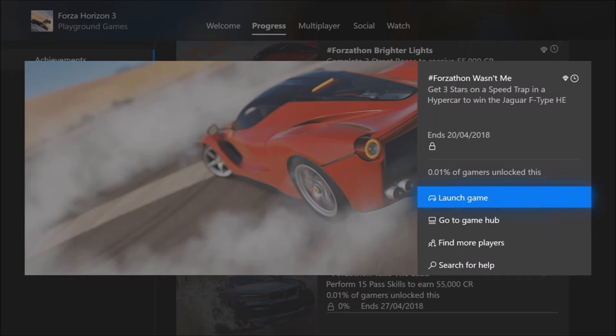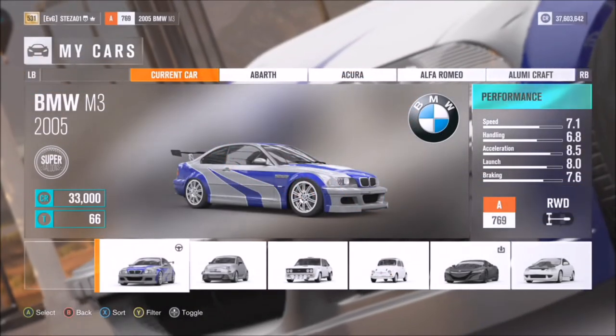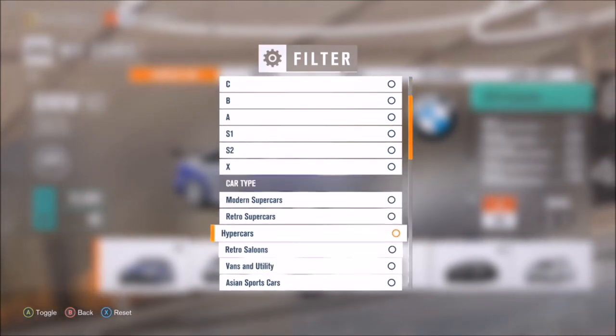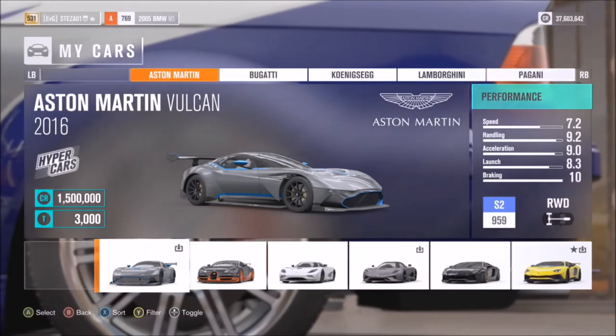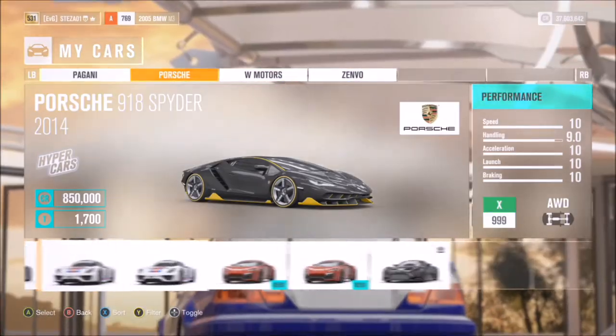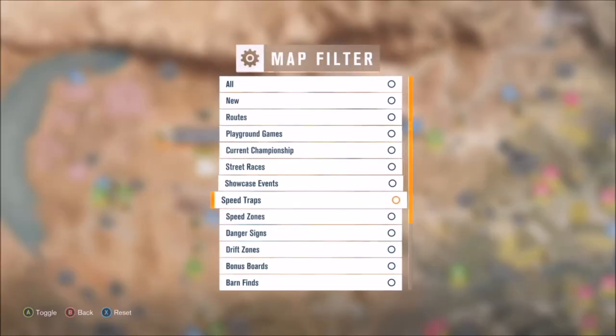The final challenge wants you to get three stars on a speed trap in a hypercar to win the Jaguar F-Type Horizon Edition — yet again a very easy one. Filter your cars to show only hypercars; there are multiple to pick from. If you don't have one, check the auction house as some go fairly cheap. I went for my Porsche 918 as I always do.